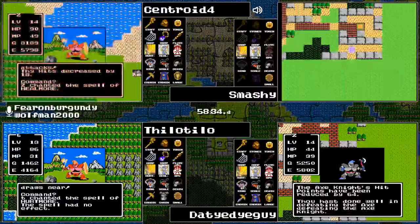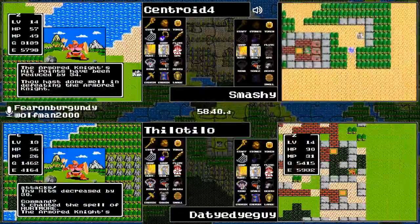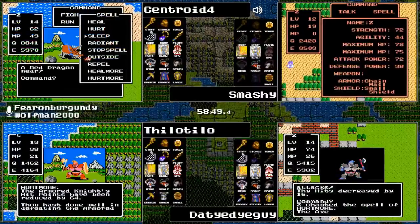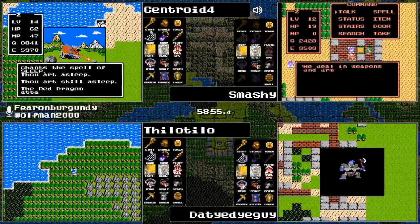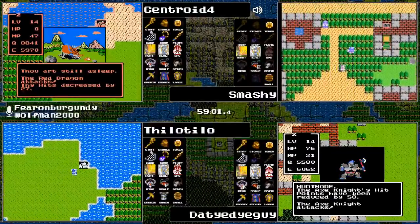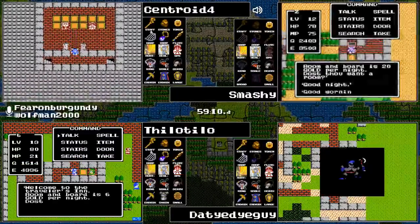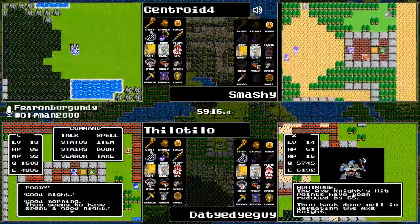Our runners have already made the hike to Cantlin twice — once for Cantlin, once for Erdrick's Armor. Why not a third time to get the best shield in the game? Given the defensive woes it certainly wouldn't hurt — compared to the Large Shield, the Silver Shield would be a 10 defense boost, from Large Shield up to 20 total defense.